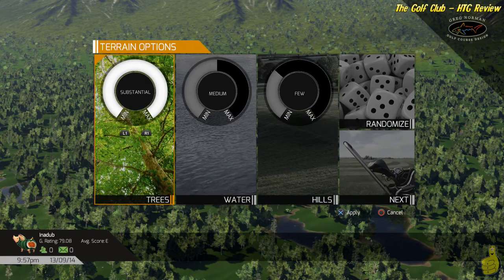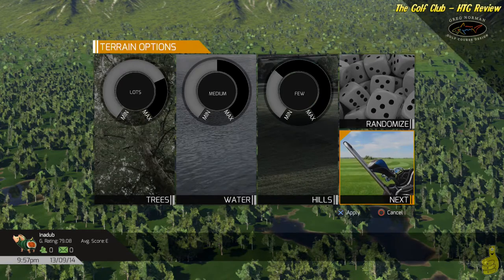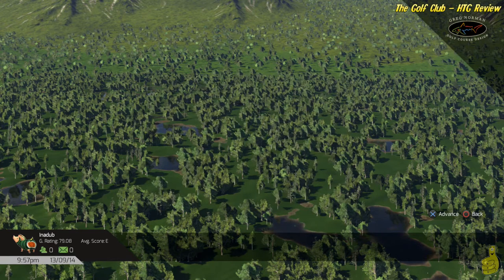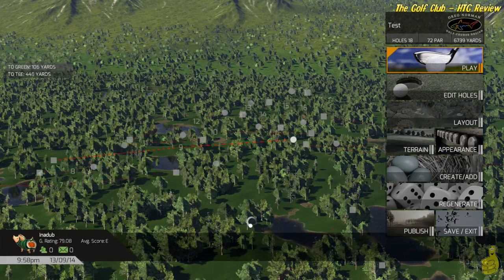We've got some options — pretty simple stuff here. You can tell the course creator how many trees, how much water, how many hills. And if that's too much thinking or decision-making for you, you can go ahead and choose the randomizer. The difficulty of the course is up to you, as well as how many holes. If you want to make a three-hole course, you can — you can only make 18 at the max. You've got a lot of flexibility, and you can call it whatever you want. We and HB Studios would appreciate it if you kept it clean for everybody — there have already been some suspect-type titles on the user-created courses.